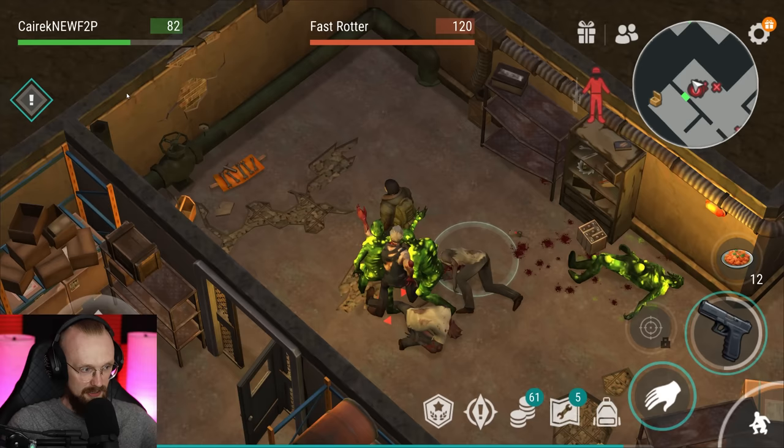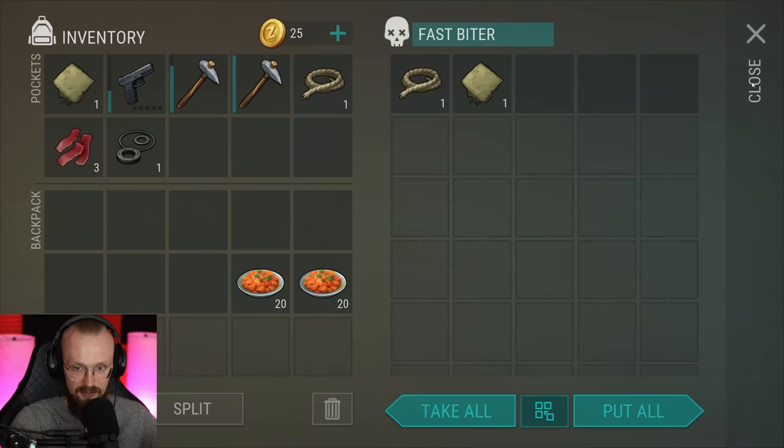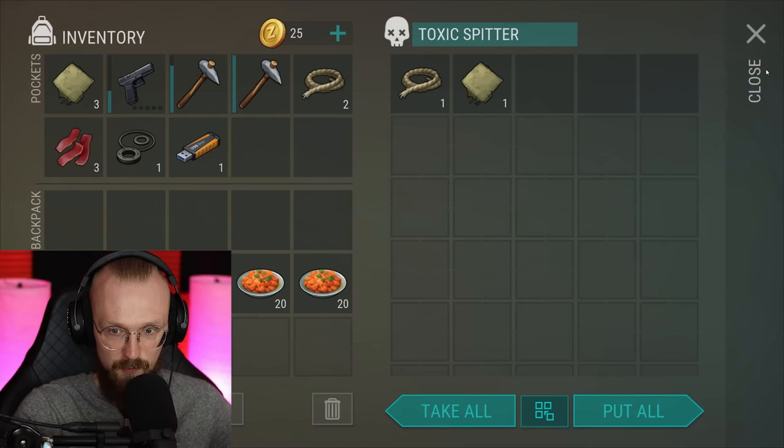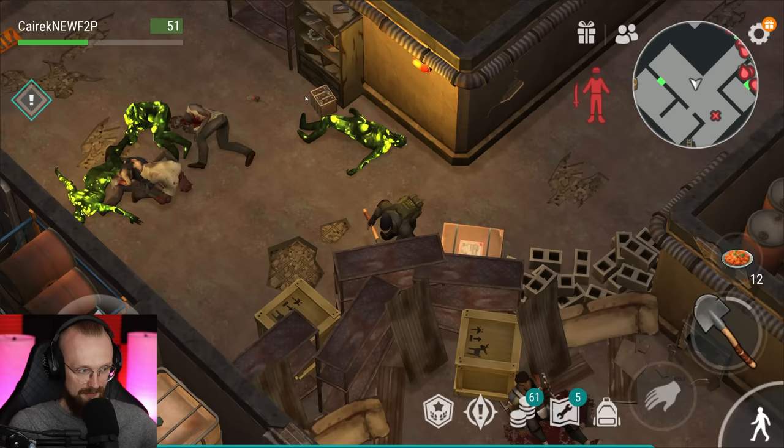I'm probably gonna get the Glock. My armor is ready, and that's why I wanted to go and get it. That was probably stupid, but in any case, I brought a Glock and I used it. Okay, we have gotten a little bit of rope. Maybe I'm gonna bring that stuff back to the base.